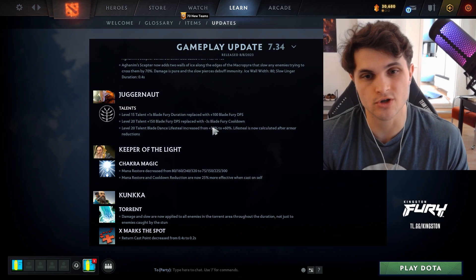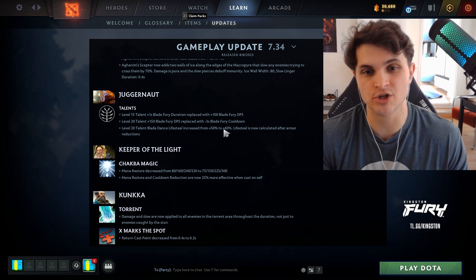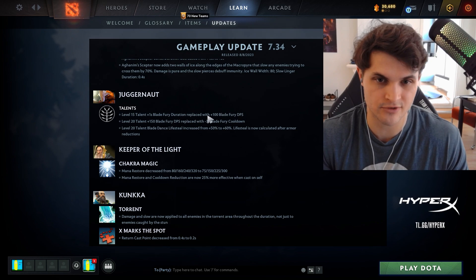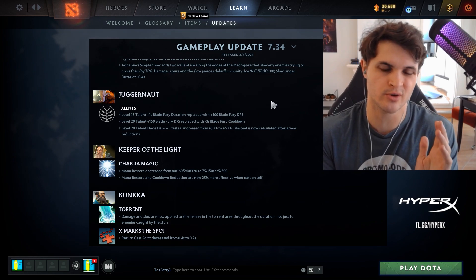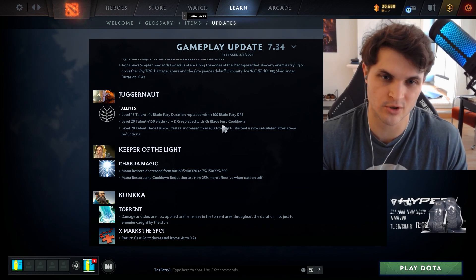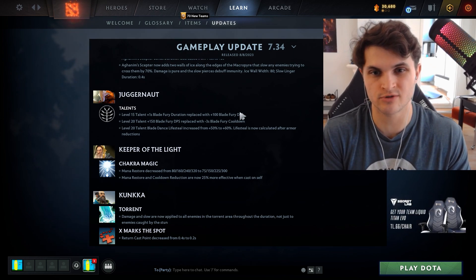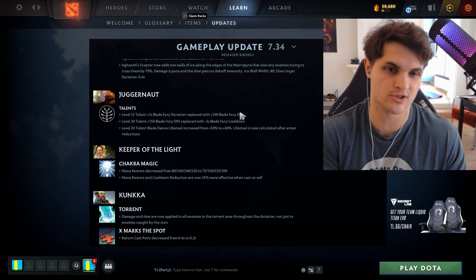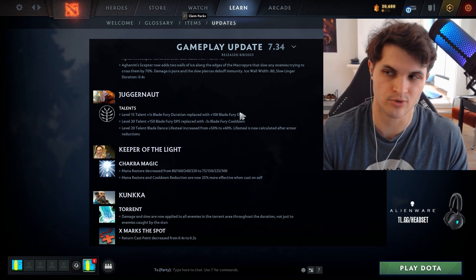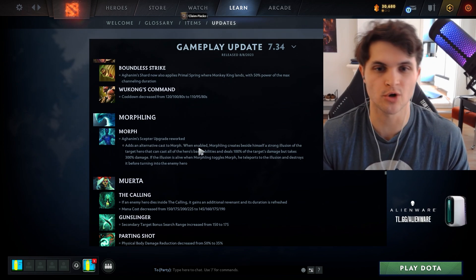Juggernaut got a pretty massive nerf. What made him viable was that his lifesteal was not reduced by armor, effectively giving Satanic-level lifesteal on every crit — and that's just not the case anymore. I might consider a Radiance Octarine build given the lower Blade Fury cooldown, but the old shard build was bad and Juggernaut only rose in the meta because of the level 20 talent. I think he's pretty much in the dumpster.